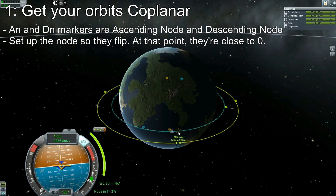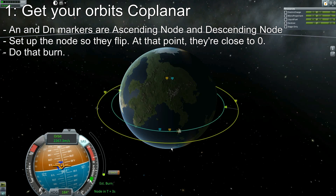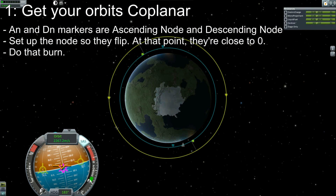I have fast forwarded to this maneuver node to get my orbits the same. It's a very small burn, so not much to worry about as far as time is concerned. Throttle it up — I could have hit the Z key. Once you've finished the node, make sure that you're at 0.0, which is absolutely perfect. And that's how you make your orbits coplanar.